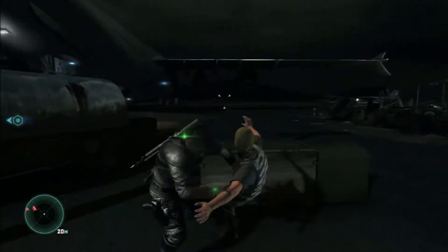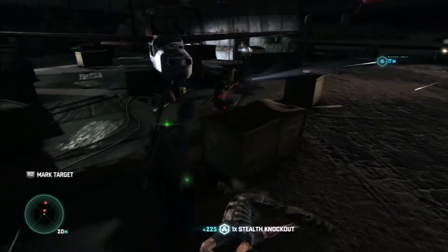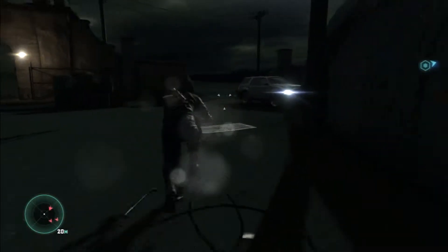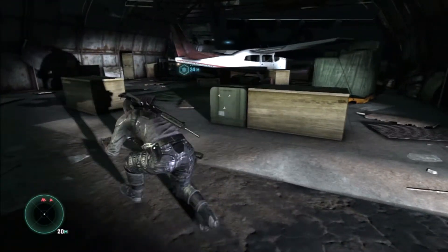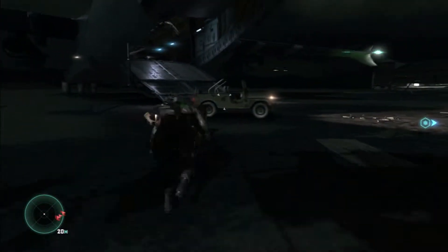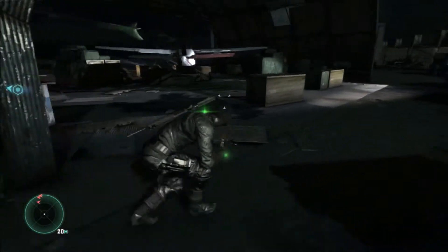These first few guys you should take out in the order that I am doing it. It looks like a small force — keeping an eye out for the rest of them. Stick kind of to the back as these guys come in, so that it's easier to get behind them and take them out. Get this guy. These guys you have to take all of them out, so we're gonna take them out non-lethally. And that should give us Ghost.